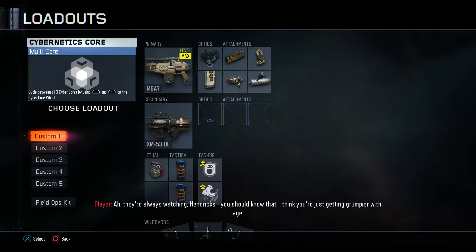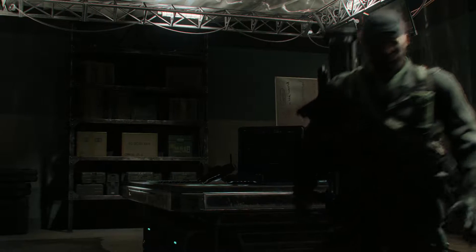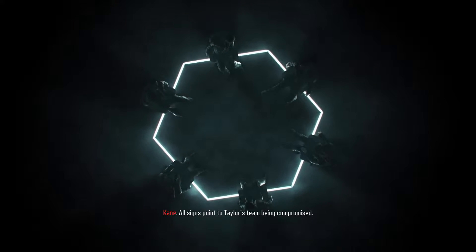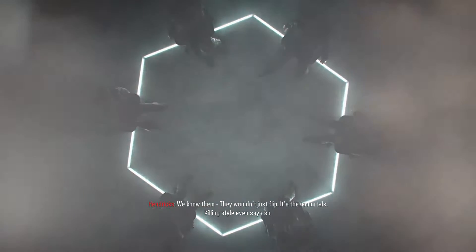Now for your Cyber Core, you're definitely going to want to use your Chaos Core. I have gotten to level 20 so I have the multi-core, so I can't really show you that. In your Cyber Core, I definitely recommend the very first ability in your Chaos Core — it's going to be non-lethal — and that's something you really want to focus on when you're doing this. You can just stun your enemies. You don't need to worry about killing them with your abilities because you want to save all the kills for your weapon.